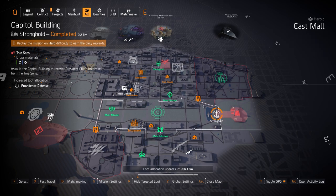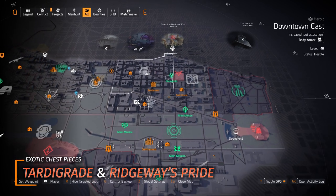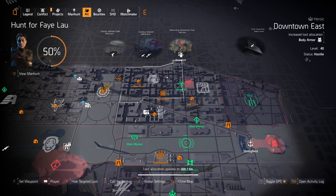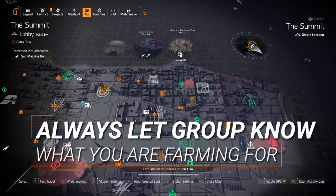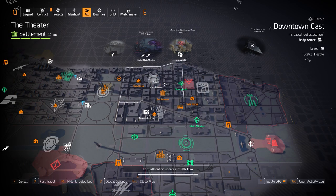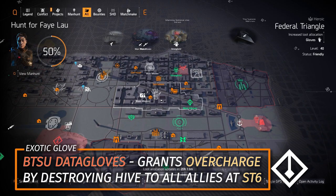My last recommendation is chest pieces at Downtown East. You can farm the Tardigrade — an exotic chest piece great for support teams with bonus armor. You can also farm Ridgeway's Pride, or farm it with a friend who's completed the project from the Summit to share it. And almost missed it — there are gloves at Federal Triangle if you want to farm those BTSU Data Gloves today. They're Black Tusk gloves that work on a skill build for skill damage or healing, and grant Overcharge to you and any ally at Skill Tier 6.